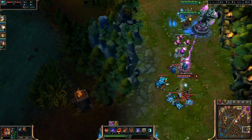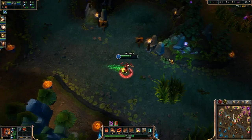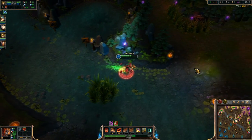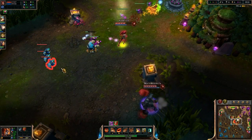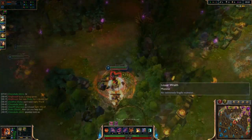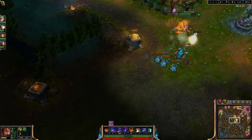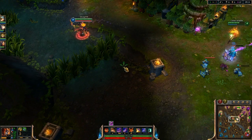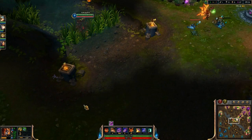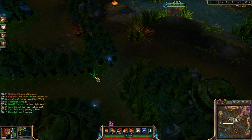Another big important thing about counter-jungling is knowing where their jungler actually is, and that means warding. Try and keep a ward at the big buffs right before they respawn so you can see when you can go in and steal them, or at the very least you can try and smite steal them. Another good place to ward is the brush around wraiths. If you can keep a ward here, you'll not only be able to see when he's doing wraiths or when he's around mid, but you'll also be able to tell when he's crossing over from one side of his jungle to the next.